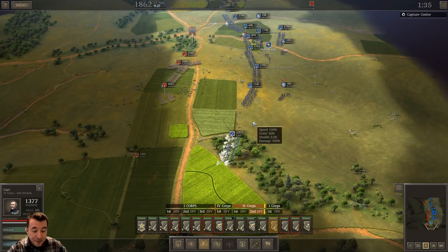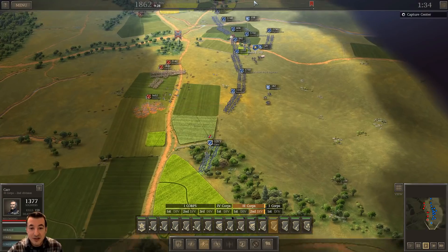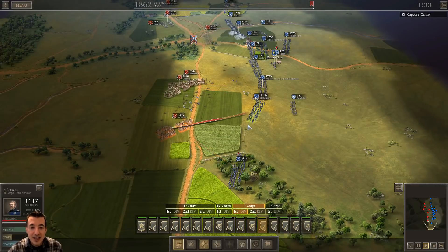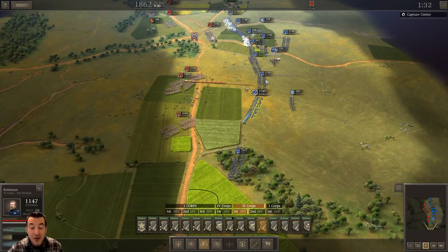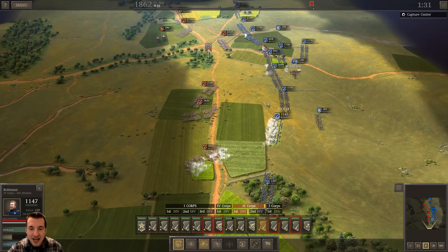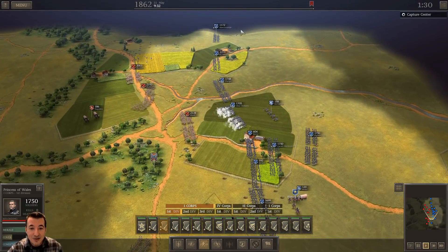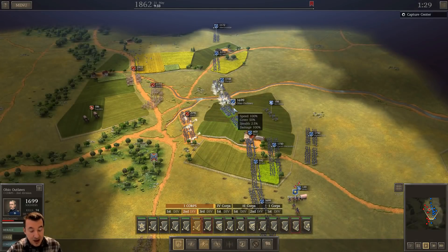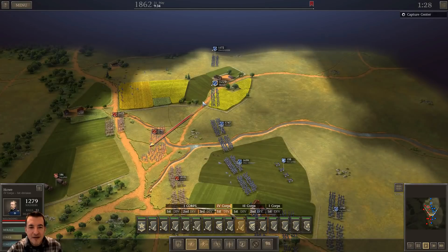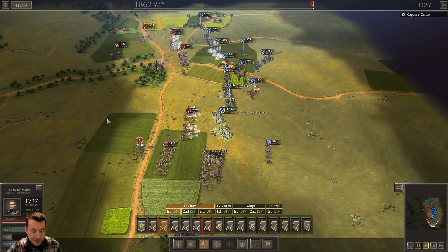It was the second bloodiest battle of the war to that point, other than Shiloh, and the second largest — the largest in the East up to that point. People don't know enough about the Seven Days battles. A lot of the more widely known 1862 battles — Shiloh, Second Bull Run, Antietam, Fredericksburg — get a lot of the glory. This was a real opportunity for McClellan to take Richmond, and he should have. He sat on the outskirts and did nothing, frustrating Lincoln endlessly. He kept calling for more men and got some bad intelligence from the Pinkertons.